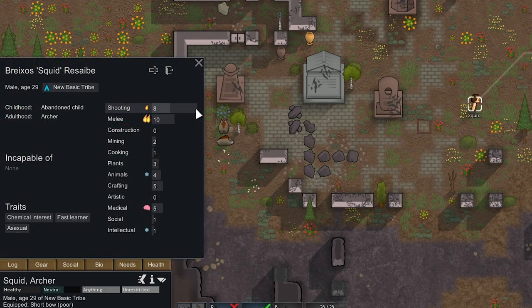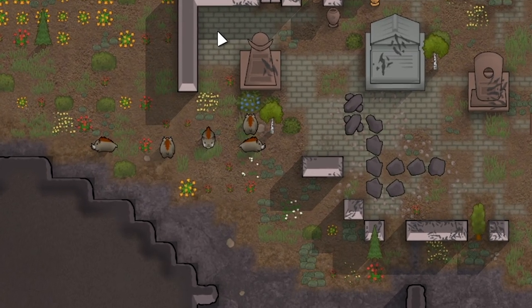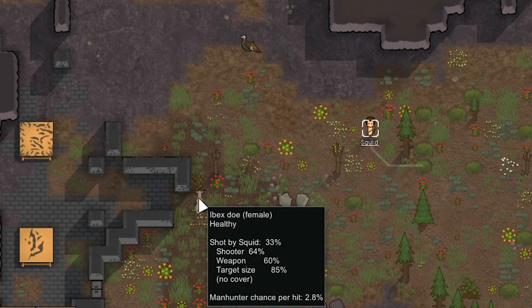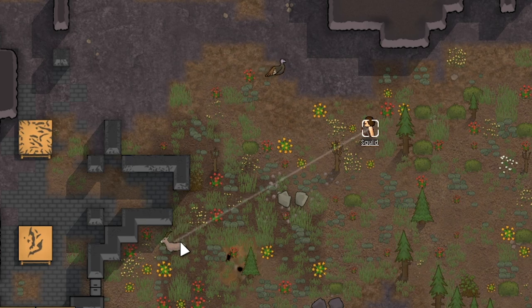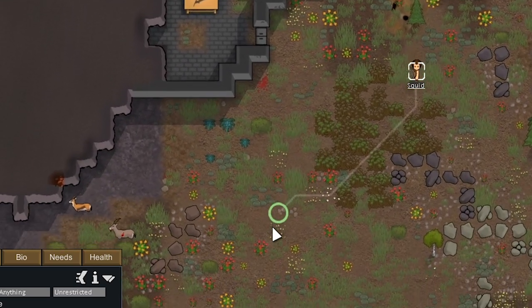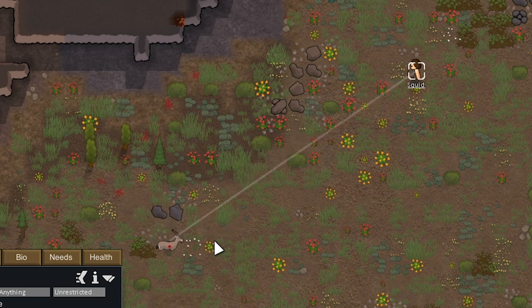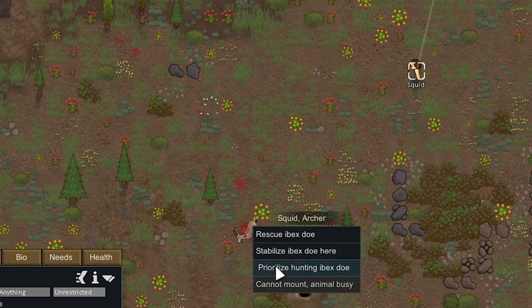Squid has 8 shooting — he should do pretty well with the bow. There are some boars to the west but they're in a pack with a really high chance they revenge and the whole pack will charge us. We're going to go for this ibex doe which has a 3% chance to manhunter. Yayo's Combat also makes the arrow projectile quicker. The manhunter chance actually went down to 2.3% because we're further away from the doe — the closer you are to an animal the higher the manhunter chance. We're also using Run and Gun on this playthrough, though I'm nerfing the movement speed for using light weapons up to 30%.